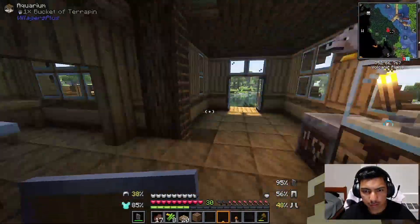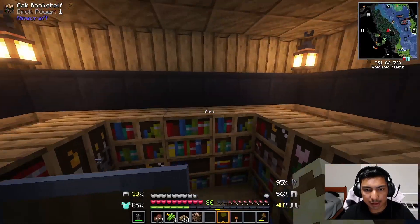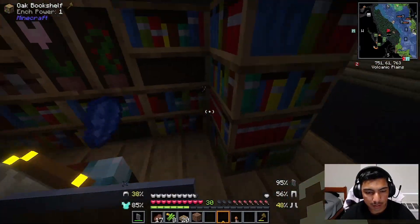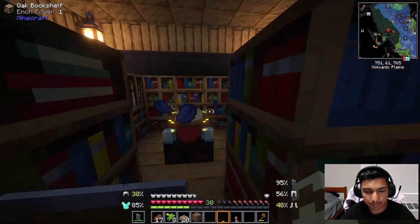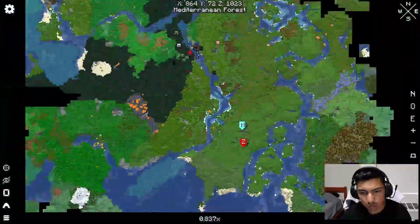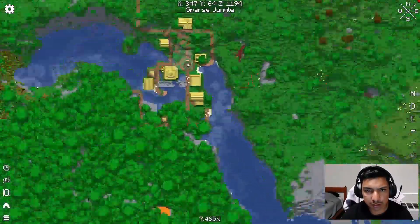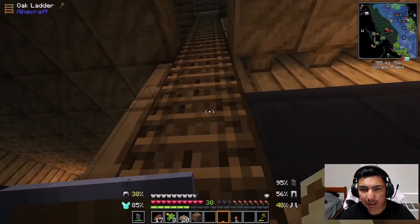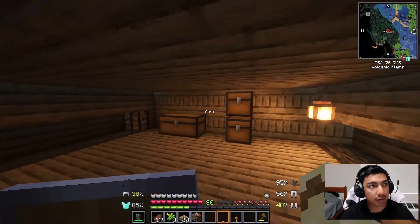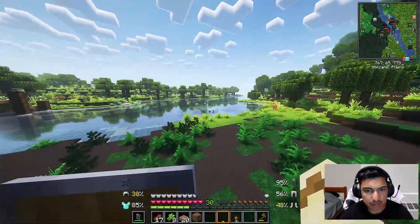Last session I was grinding to make an enchantment table. I managed to make a whole little setup here and get a max level enchantment table. The way I did this was by finding a village right here — these buildings had a library, so all I had to do was destroy all the books and basically got all the materials from there.